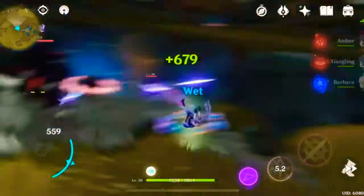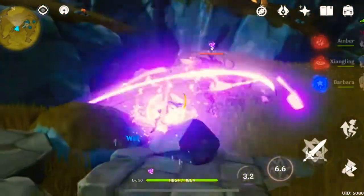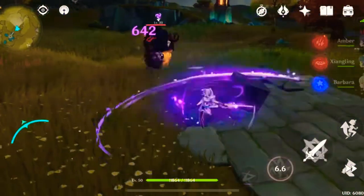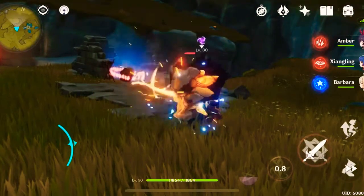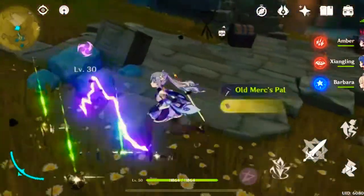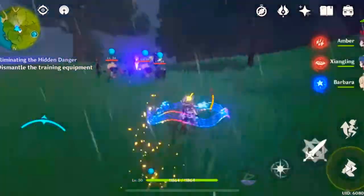We're not going to cover Constellations in today's video since most of us are free-to-play. You can look at them in her menu, and I might cover it in a different video, but as a free-to-play player it's not important. Do keep in mind that Keqing does specialize in crit rate and crit damage, so get that crit rate up as high as you can. But don't worry about it if you can't. If you do get items with crit damage as a main stat and crit rate as a substat or vice versa, definitely put those on her — she does absolutely insane damage in the later ascensions.